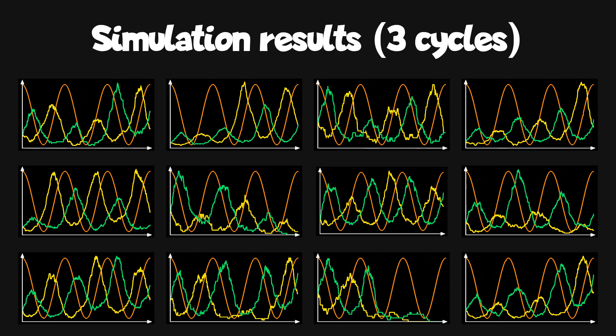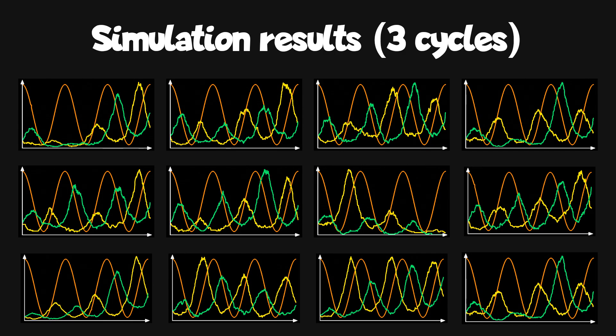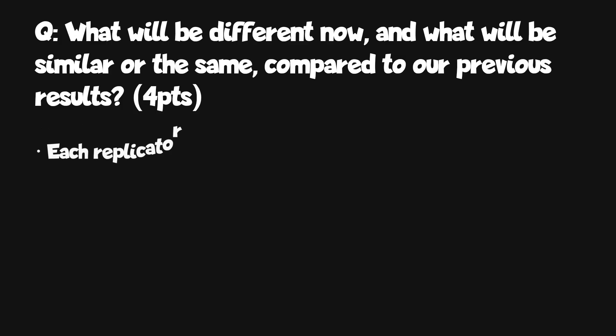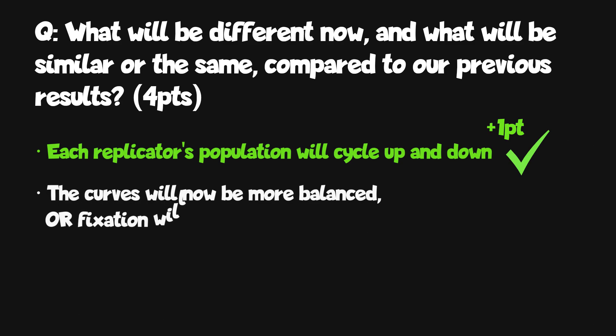At first sight, these results look quite similar to the ones we got earlier. The curves look more balanced, meaning we don't get many situations where one curve is much higher than the other, which makes sense since the more numerous replicators will be constantly spawning replicators of the other type. But the general cycling behavior stays the same. We also see that these systems can't ever achieve fixation — as long as one replicator remains, it can always generate more replicators of both types. You gain one point if you predicted that the population would cycle as before, and another point if you predicted either that the curves would now be more balanced, or that fixation in this scenario would be impossible.